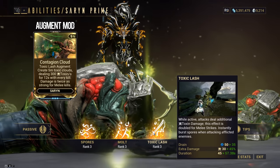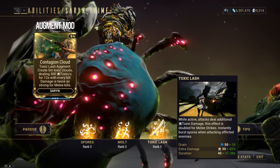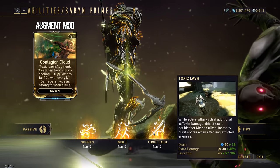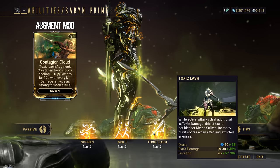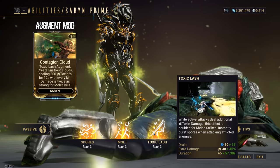The augment mod for this ability is Contagion Cloud — creates 5-meter toxic clouds dealing 300 toxin damage per second for 12 seconds with every kill. Damage is twice as strong for melee kills. It's an interesting mod if you play mainly with her 3.